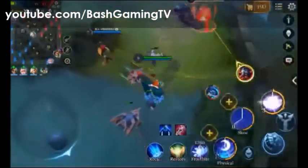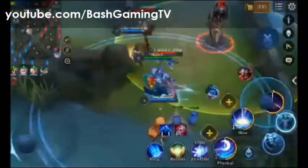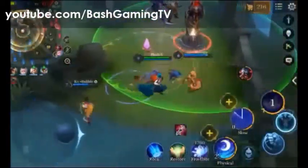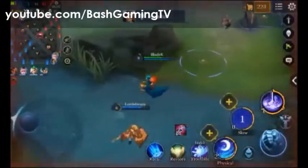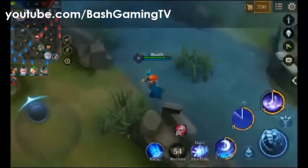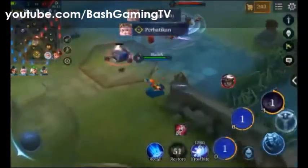Ini posisinya — biar Wonder Woman-nya yang buka war, baru kita maju kayak itu. Jadi damage-nya nanti nggak ke kita tapi ke Wonder Woman-nya. Ini bisa langsung abyssal dragon tapi saya lihat tengah keserang, jadinya nggak jadi abyssal.